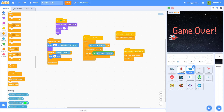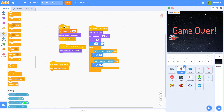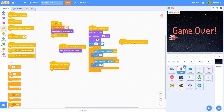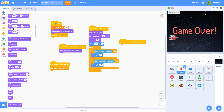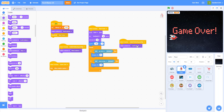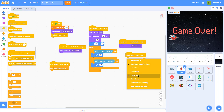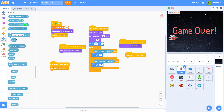Next, let's work on the other purchase buttons. For the player, we need to switch the color for the spaceships. When I receive 'switch to red spaceship', switch costume to the red costume. Then when I receive 'pause game', stop other scripts in the sprite.